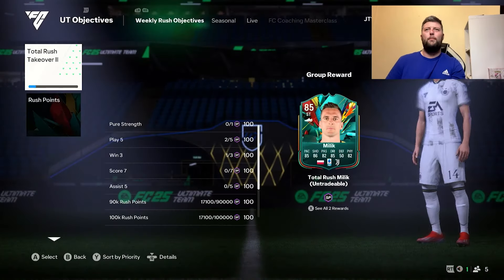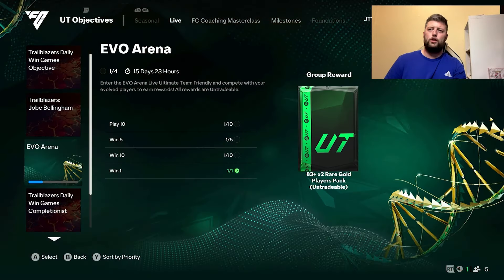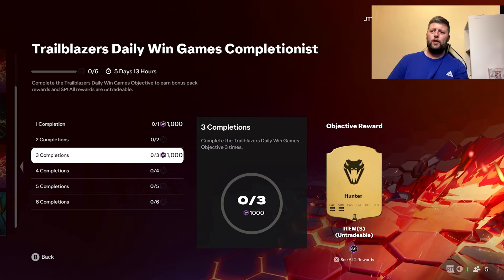I was wondering if you could maybe hold some of it ready for the new one. We've also got the job there. So the way you want to do this — we will get a rare consumables pack, excellent, and a trailblazer loan for 96 days.